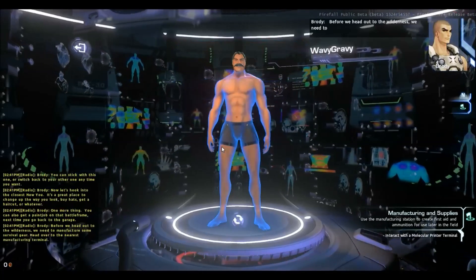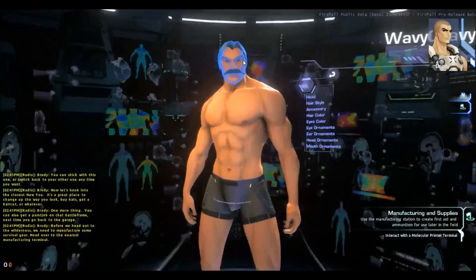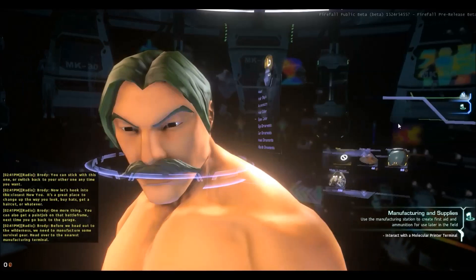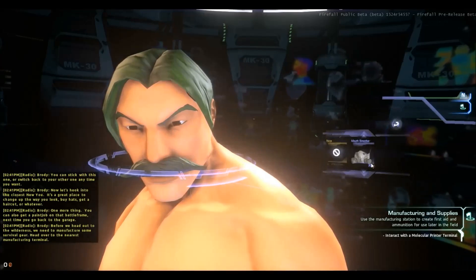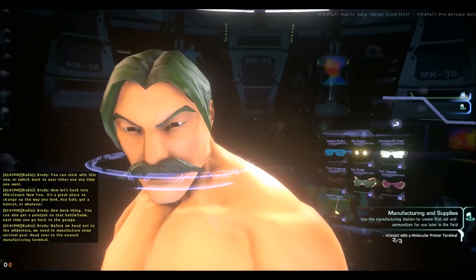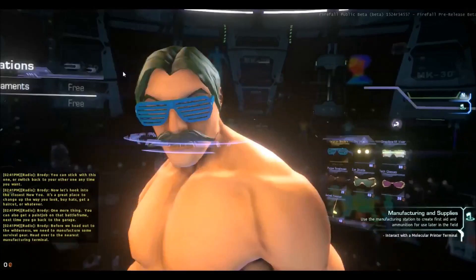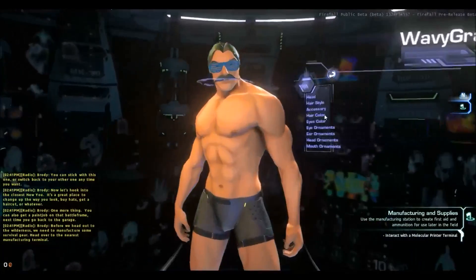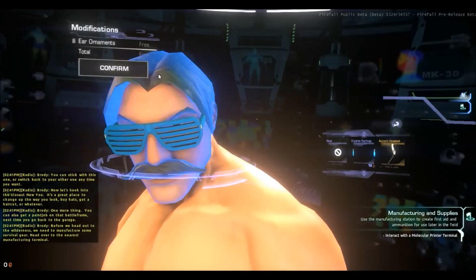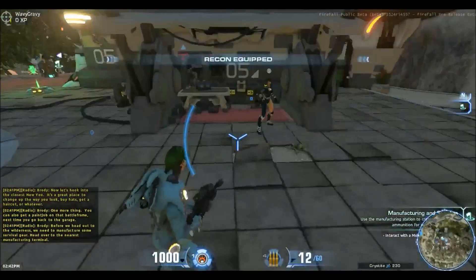Before we head out to the wilderness, we need to manufacture some survival gear — head over to the nearest manufacturing terminal. At the New U, I can change all these options. Head ornaments — nothing available at the moment. Mouth ornaments all cost. Eye ornaments — there is a free one. We're going to get some sunglasses. And there are ear ornaments as well.